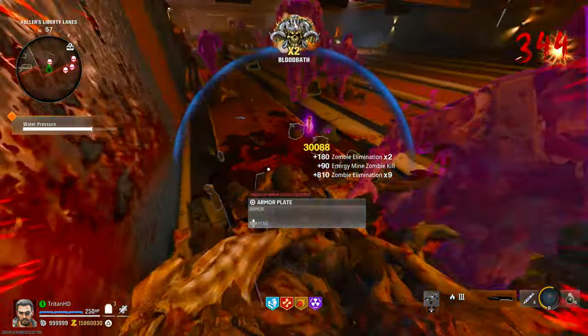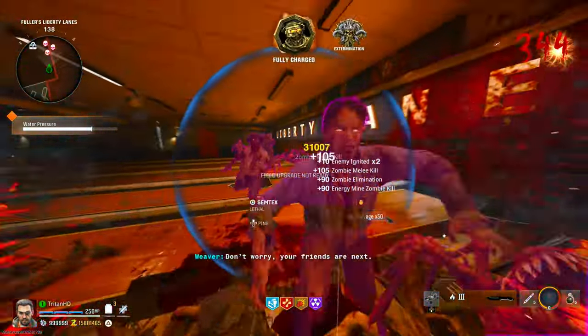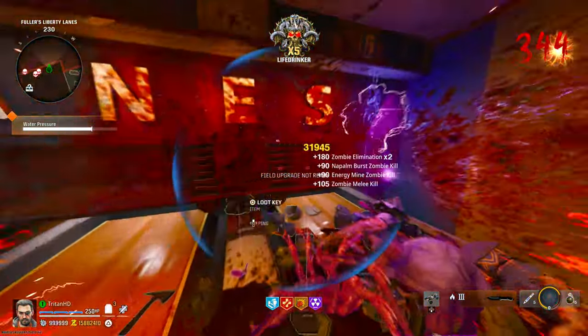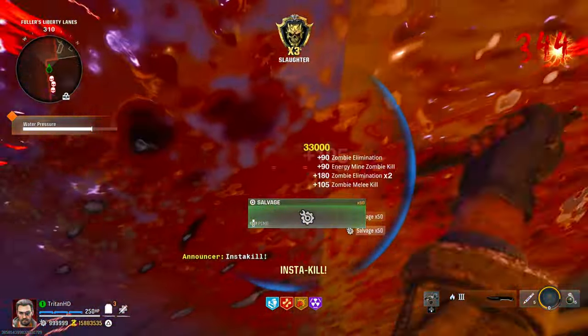If you don't want to do that, all you literally have to do is tie a rubber band around the left analog stick pushing it forward and the right analog stick over to the right-hand side. Pretty simple — that's all you have to do. So in order for this glitch to work, I'm going to show you right now, so sit back, relax, and enjoy the video.